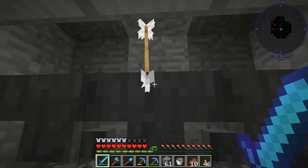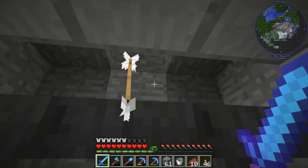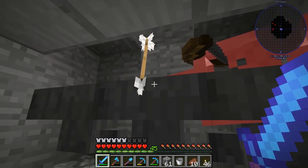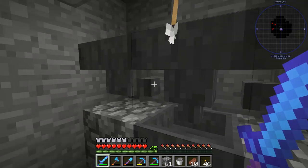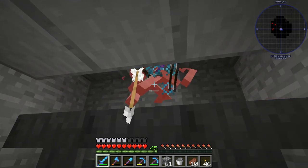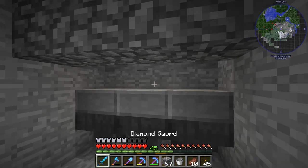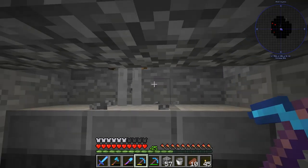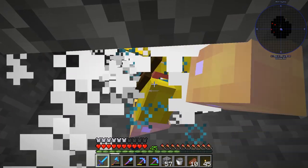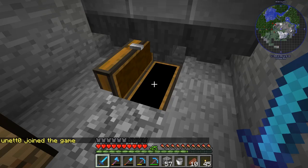A skeleton could shoot me, so maybe we need some slabs up here for protection. This is a basic design and it's only useful to get bones - we can always go to the Ender to get experience and get our picks repaired. I modified the design a bit - slabs over it so they can't see me. We can stand right here and hit them without being attacked by the skeletons. That is working! And we got a Power I bow - that's kind of cool.